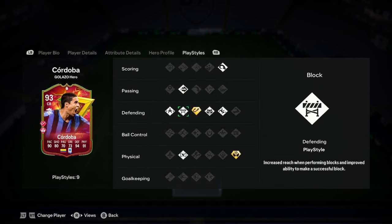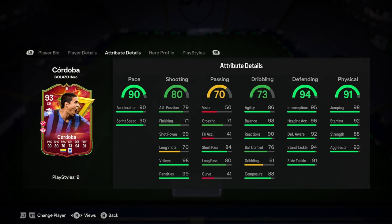Pretty boring stuff there. We've got power header, ping pass, block, jockey, intercept plus, anticipate, slide tackle, aerial — oh my god. So basically all the best defending play styles. Aerial plus, just everything you want really.